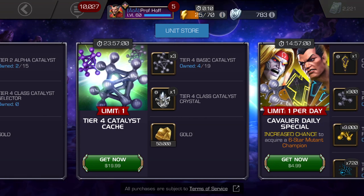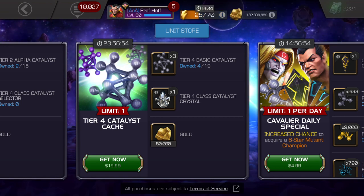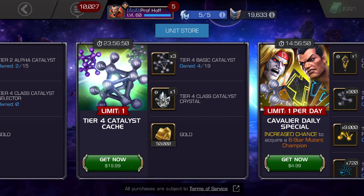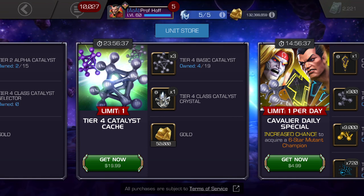Let's talk about the first one. What year is this? What? Kabam, you have the technology to do Tier 4 Class Catalyst selectors. Why are you still giving us these 1-out-of-6 class-based RNG algorithms, which often give us the thing we don't need, for $20?